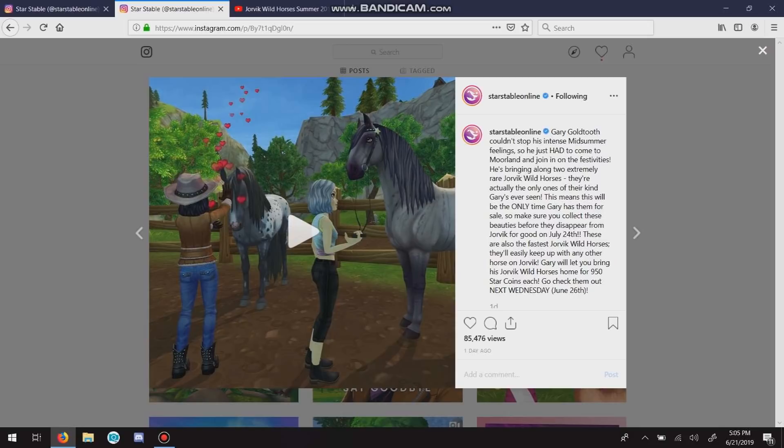I'm actually going to check real quick because I want to see if that's actually the Lusitano price, because I don't think it is — I think it's actually cheaper. So the normal breed Lusitano is 949 star coins compared to these Yorvik Wild Lusitanos, which are 950. So they're off by one star coin. Not a big deal, but it is a notable difference in price.